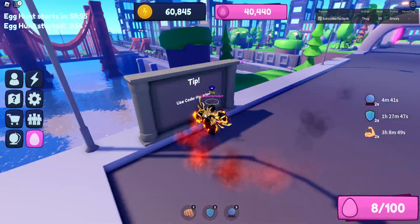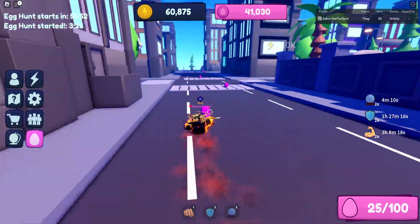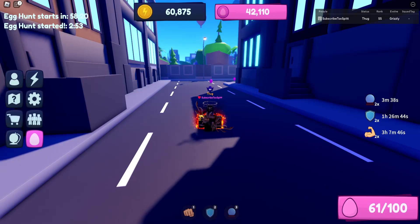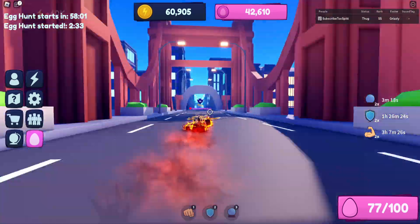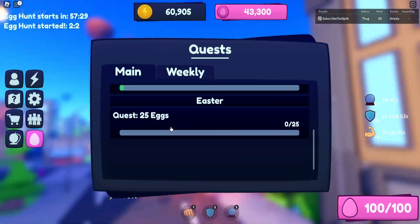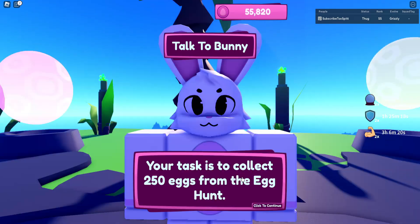I still haven't collected the psychic egg near the mountain — it's incredibly difficult. I now understand what the egg hunt is: previously I thought you'd get those secret eggs again, but the egg hunt is just to collect these 24 eggs. Now I know. If you enjoyed this video make sure to like it, and I'll see you in the next one.